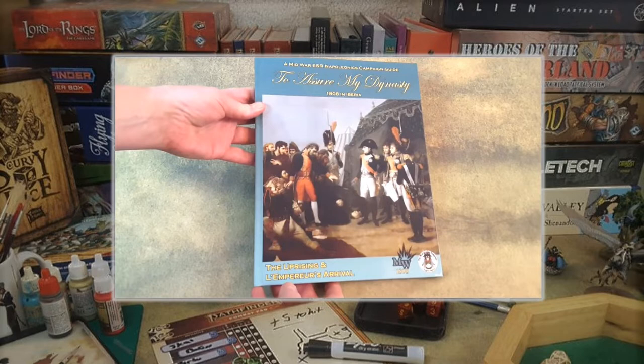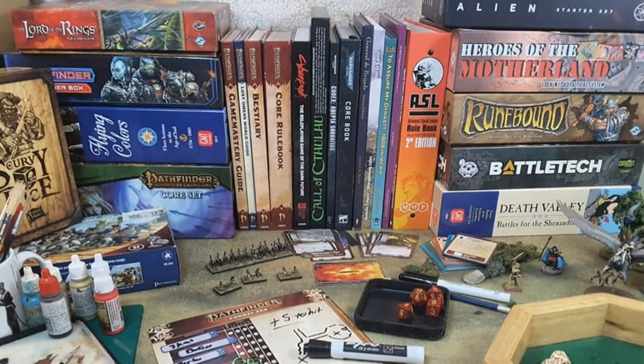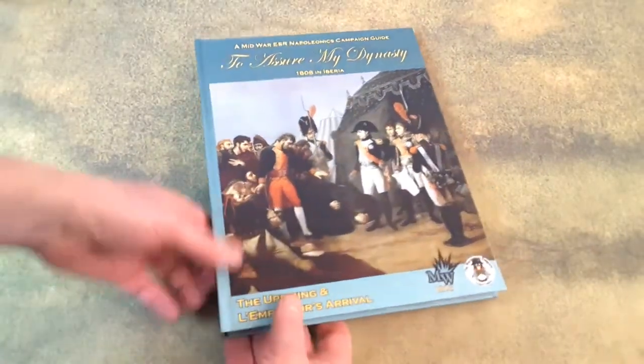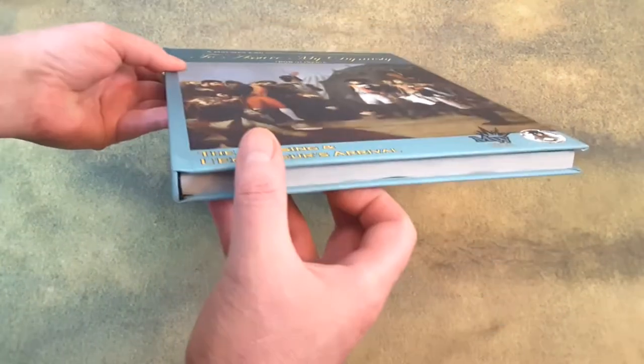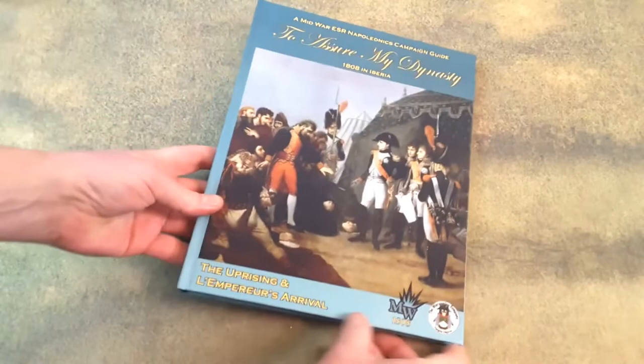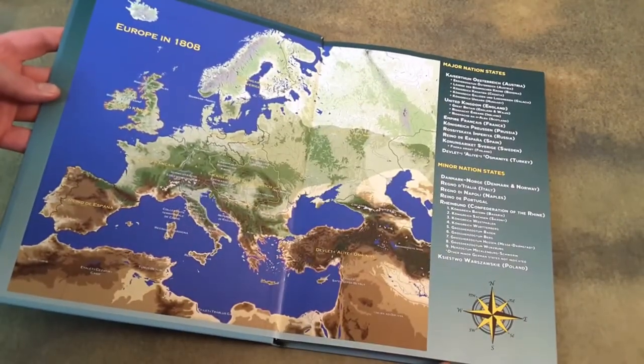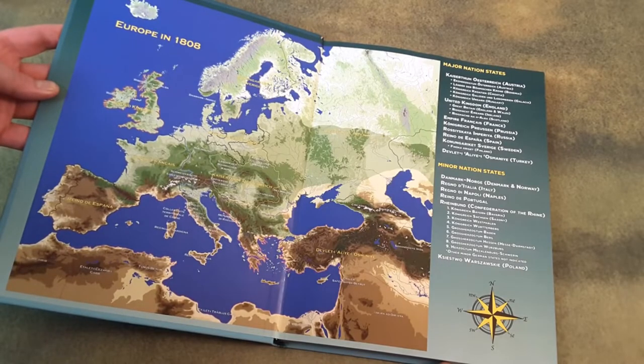Even if you don't play ESR, any grand tactical set of rules would be appropriate and usable with this supplement. The book itself is hardbound, high quality. You've got beautiful maps on the back, a beautiful picture on the front, and on the inside cover as well, showing the political layout of 1808 in Europe.